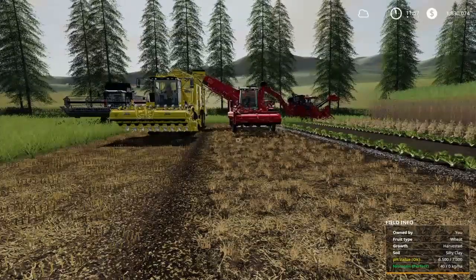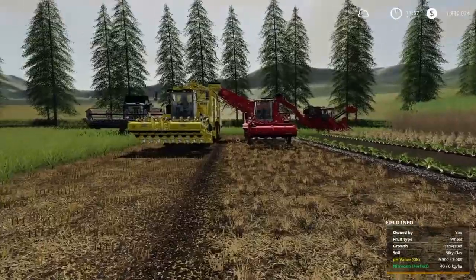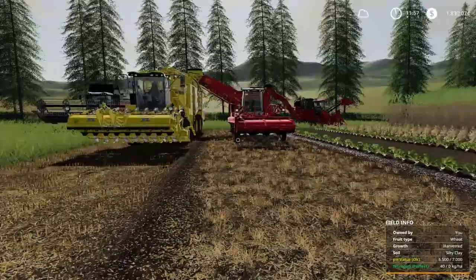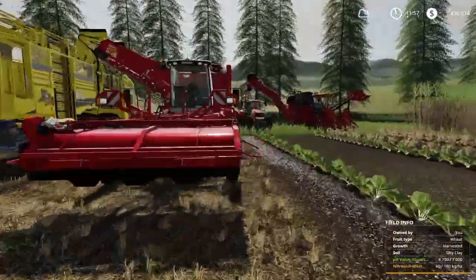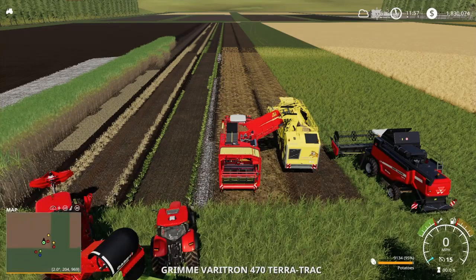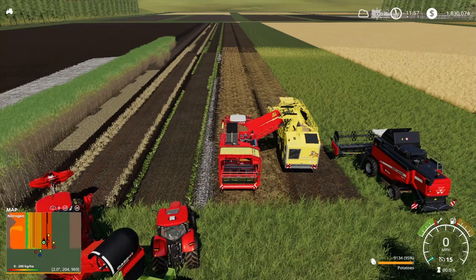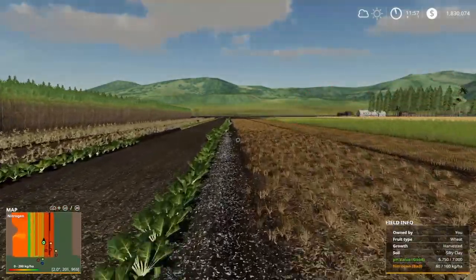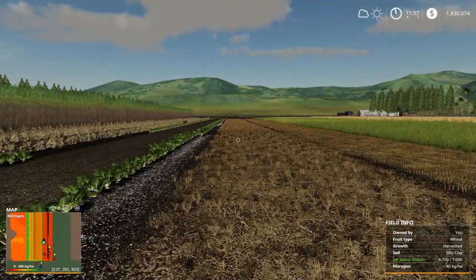All right, everybody. We got the harvesting done and something really interesting happened — not so much with yields, but with the minimap. Let me go ahead and jump in this harvester right here and bring up the minimap. You can see that it's not going to show my yield; it's going to show the nitrogen level, which is fine, except that it's supposed to show yield. Everything happened perfectly fine with the nitrogen, so let's go ahead and take a look at that here real quick.